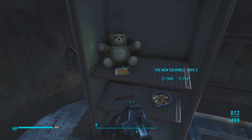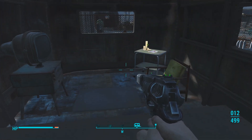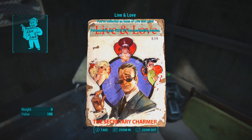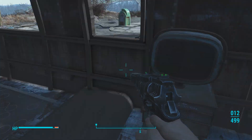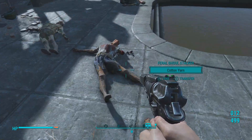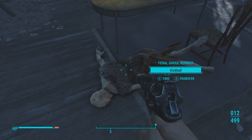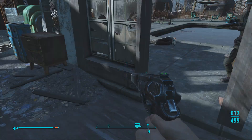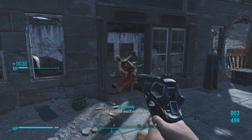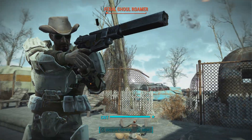Alright, what do we got? Squirrel on a stick, squirrel stew, teddy bear. Okay so that's New Squirrel Tape 3 — let's find Tape 1 first. Oh, 'Live and Love' — permanently gain 25% experience from persuading women. I'm assuming that if you're playing as a female character, it probably gives you the bonus experience for persuading men. I think that's a pretty fair either/or, since there are a lot of women and a lot of guys you talk to.